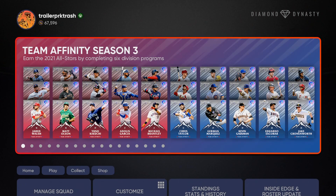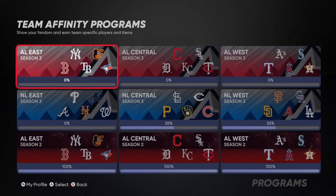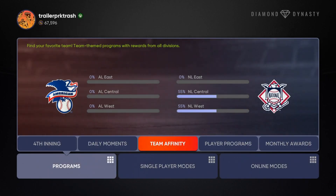As you can see, I'm already at 55% on NL Central and 55% on NL West, and this literally just dropped. I'm going to show you how I did it. You should be able to get it done in a day, two days at most, and get all the way done — get you those cards, get you those diamonds.